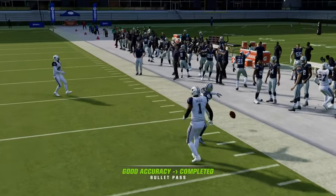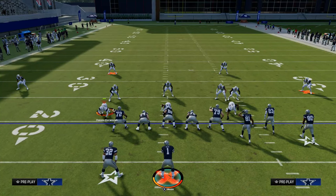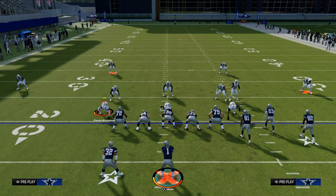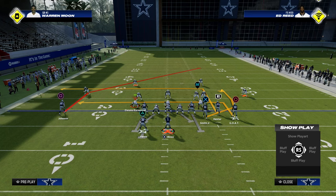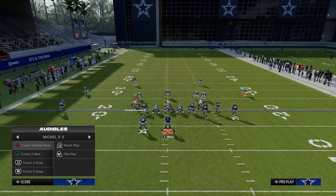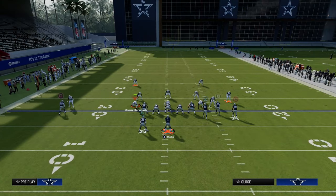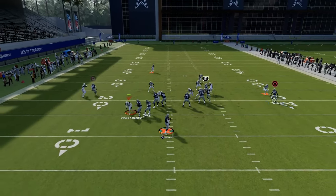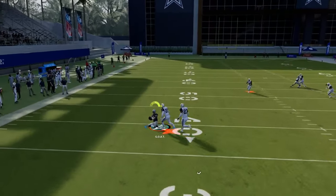Those are the key tips for understanding pre-snap defensive coverages. First and foremost, identify the safeties — are they two high or single high? Then turn your attention to the outside cornerback: is he outside or inside? If he's inside, that means man-to-man, so you need to set up a man-beating concept. If he's outside, that means zone, so you need a zone-beating concept.